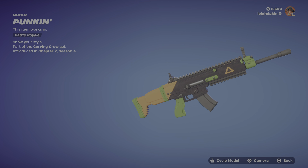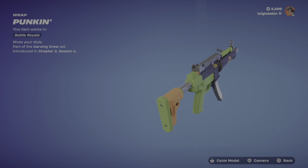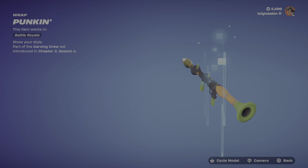We've got the pumpkin wrap. There's no animation or reactivity to this one, but if you need something to match the colors, here you go.